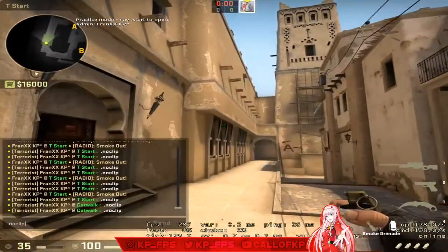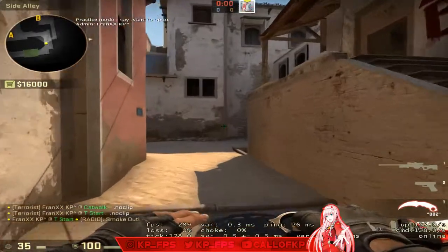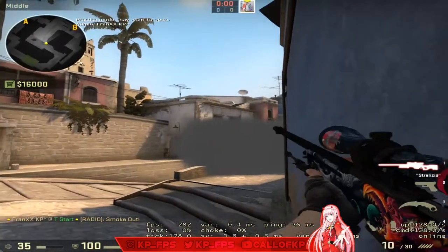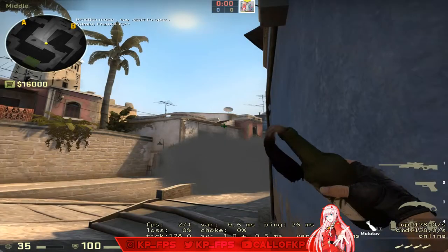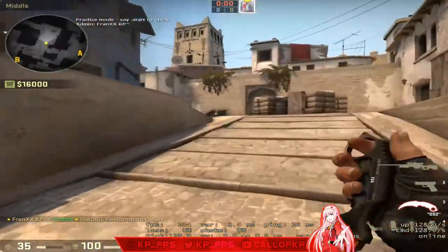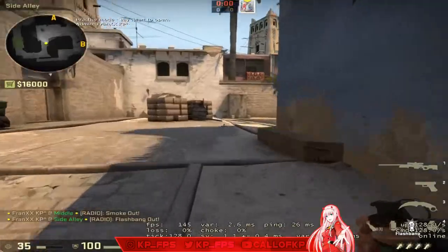Going back to T spawn — let's say you just want to throw the standard top mid smoke. When you get top mid you're going to need to do more; you can't just throw one smoke and expect full mid control. You can throw this Molotov: come into this corner, look at the top of the second window corner, and left-click throw. That'll molly this ledge and connector — it stops an operator from peeking it.